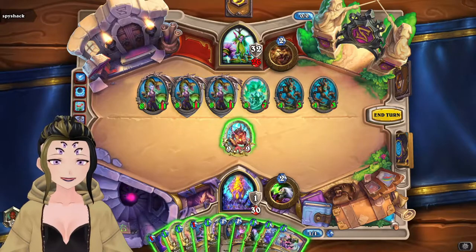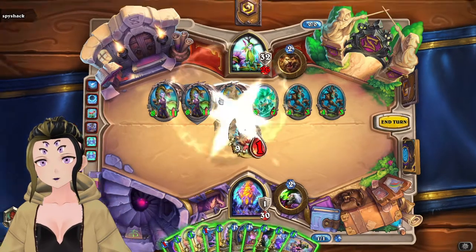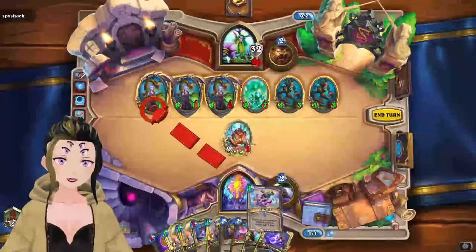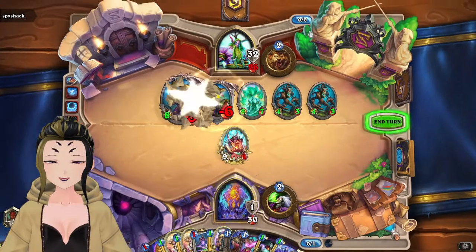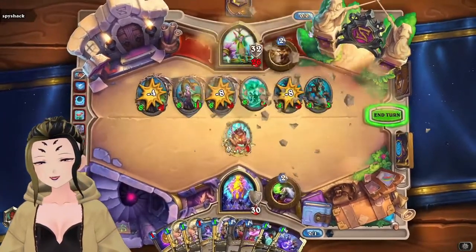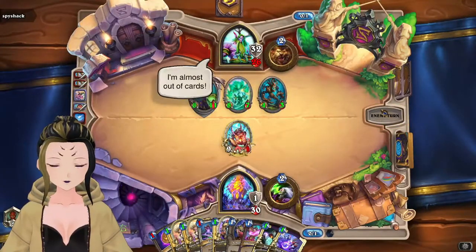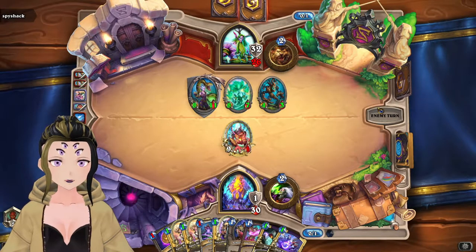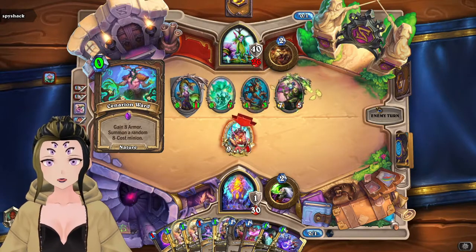Drawing into Hysteria, which is great. We can actually turn one of their minions against them. And it actually doesn't do as much as I thought it would. But we should be able to still survive since they don't have any direct damage and they've already used their two Arbor Ups.